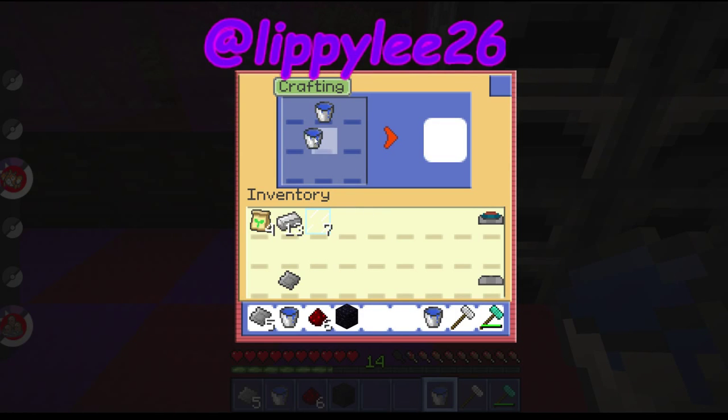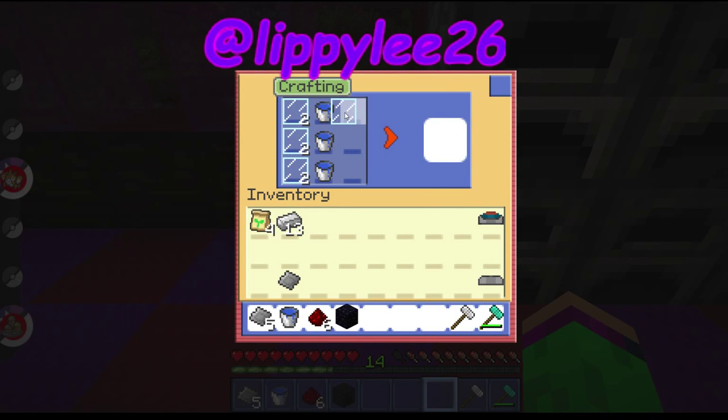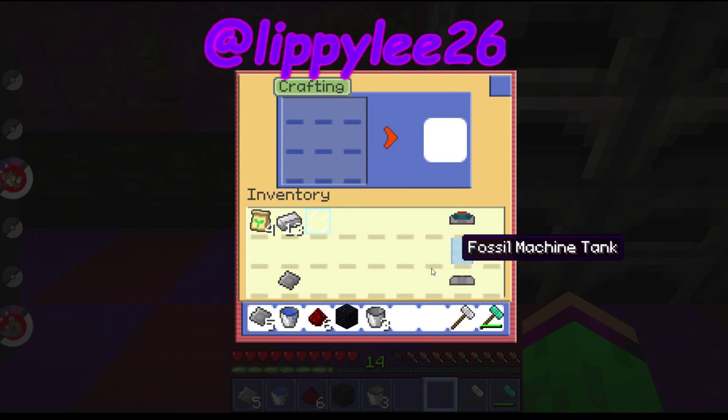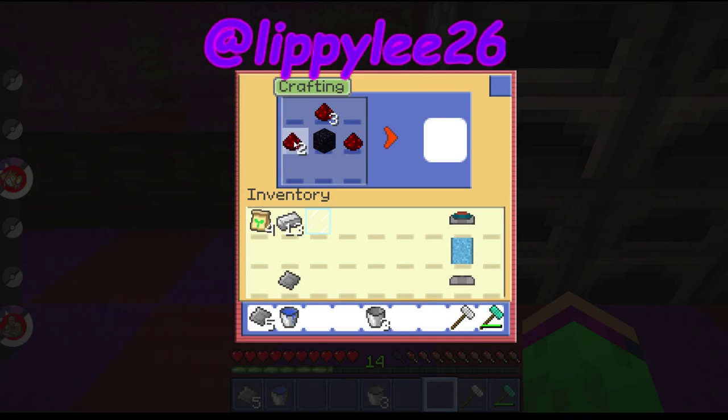With the water buckets, you put three down in the middle to get the fossil machine tank. Then you put the glass panes on the side like this and you get the fossil machine tank. The last thing you need is a computer — you put obsidian up top and then four redstone, and there you go, you have a computer.